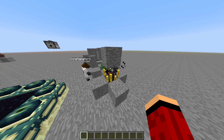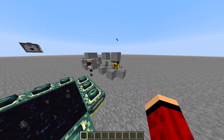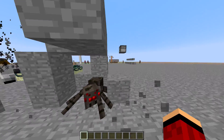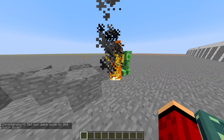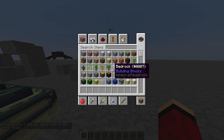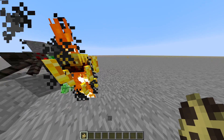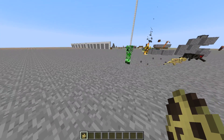Let me spawn an ocelot inside here to scare the creeper. I'm going into Spectator Mode and spectating the creeper. Spawn an ocelot right behind the creeper — you can see what the creeper sees. The creeper is scared and everything's all pixelated.